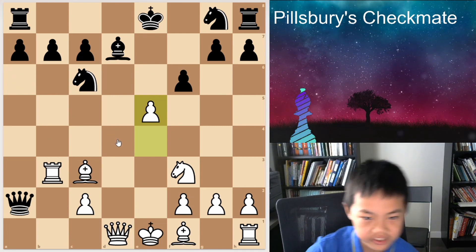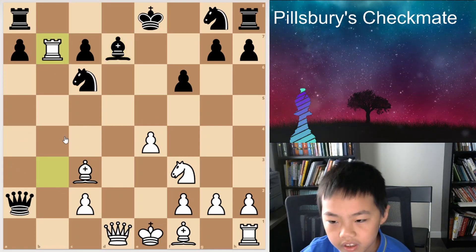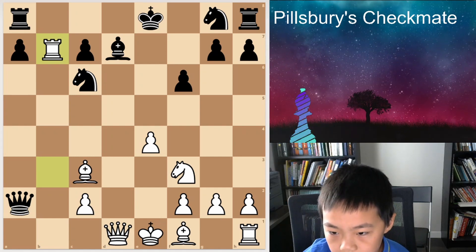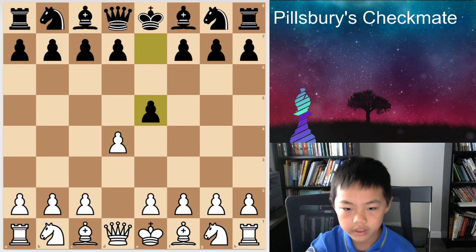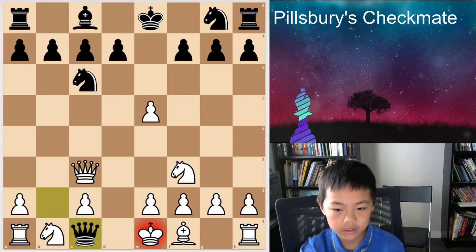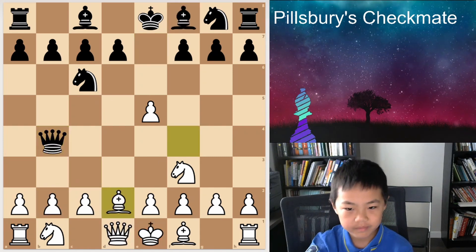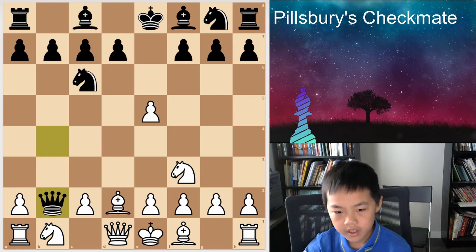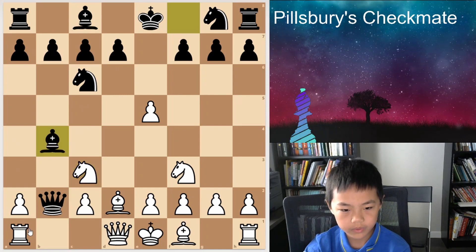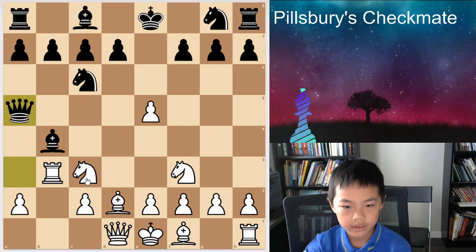Just check it with an engine. So that should be pretty clear. Let's check it again — it's a check in eight moves, so you should learn this. So Knight c3 is what you should do, and Bishop b4, Rook b1, Queen a3, and Rook b3, Queen a5, and e4.